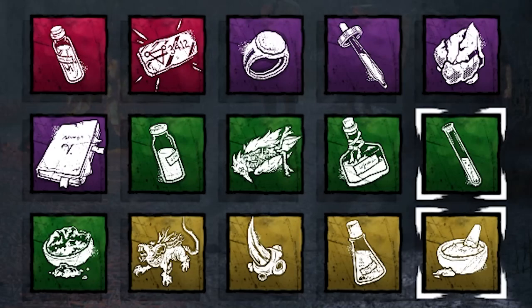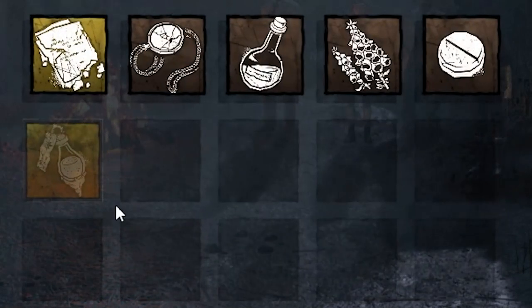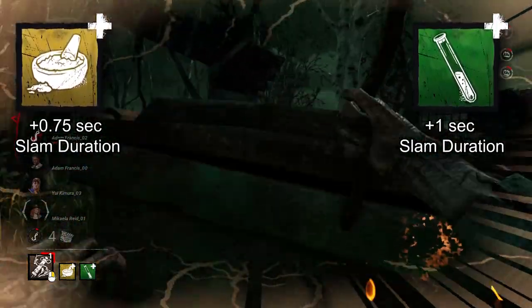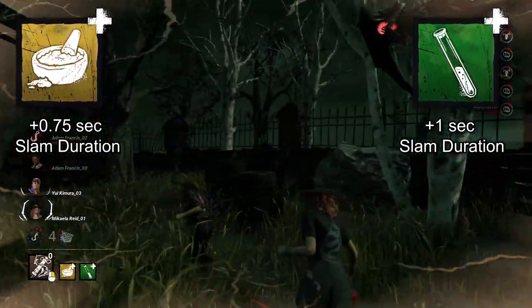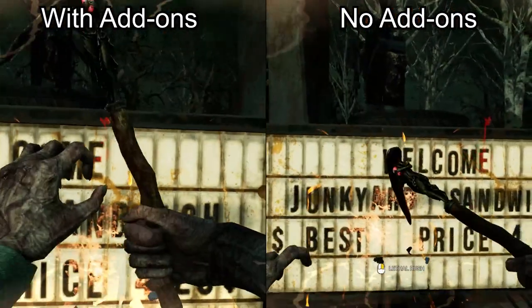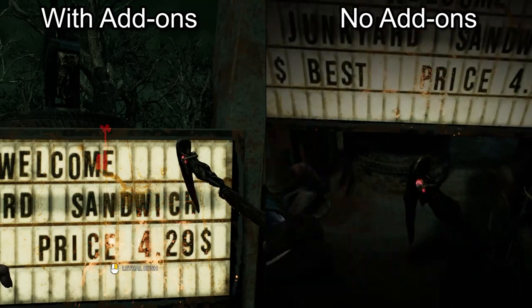Blight has so many good add-ons that if you randomly choose two, you'll most likely be more than fine. But a useful combo is Pustula Dust and Rose Tonic. Together, they increase the slam duration from 1.25 seconds to 3 seconds, letting you take your time to get eyes on where your target went so you can chase after them.